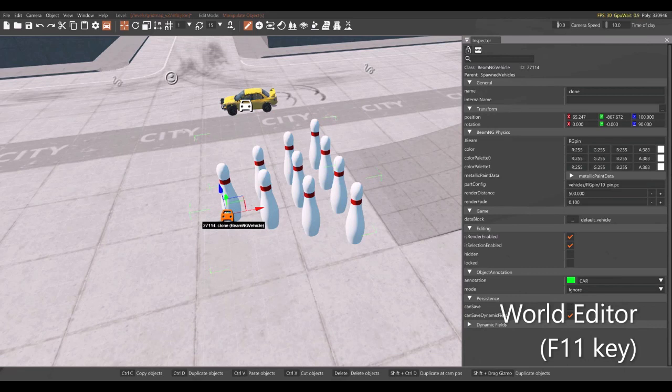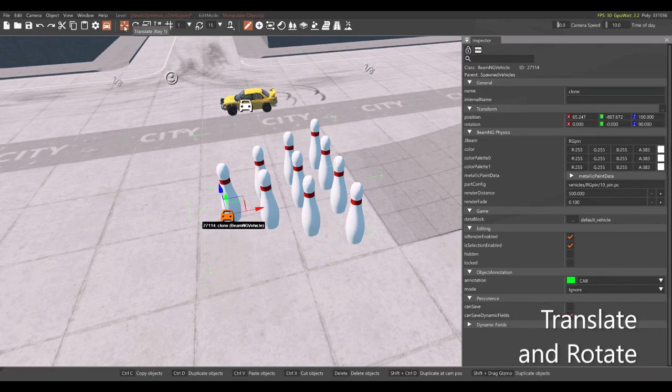Now we actually have to place the pins, and to do that we bring up the world editor using the F11 key. Up on the tool strip, you'll find translate and rotate, and those can be used to move the pins around until you have them lined up and placed exactly where you want.